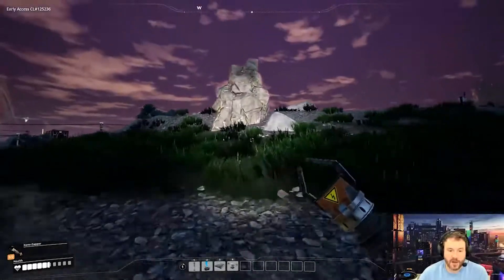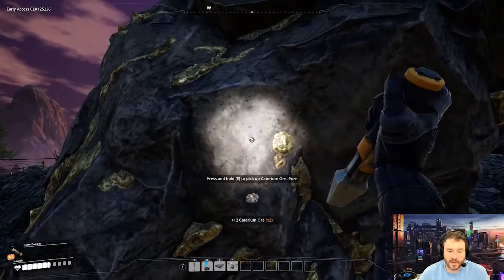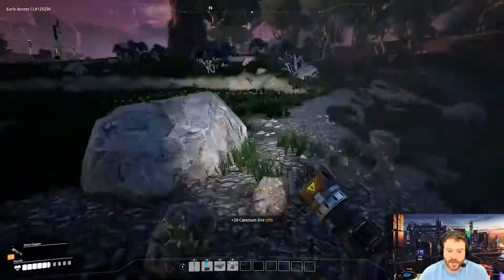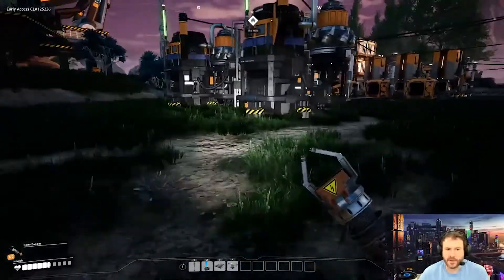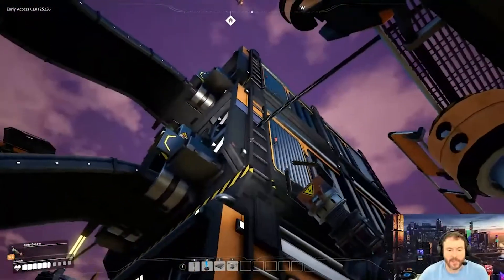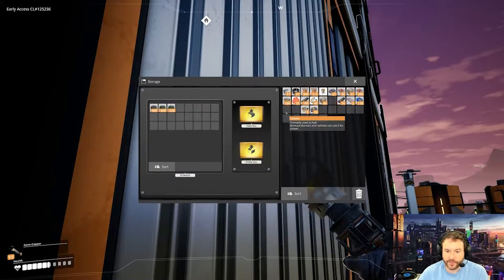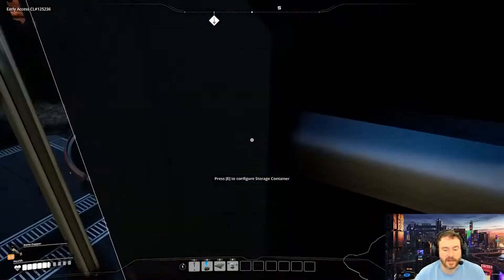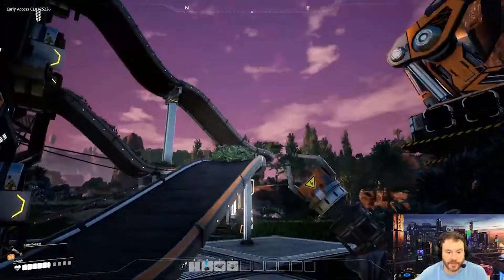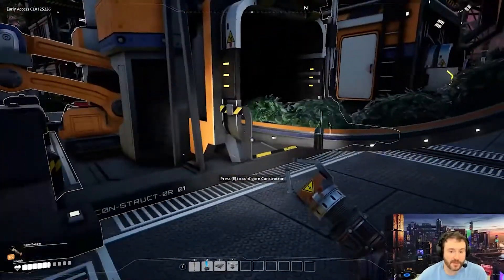Can I harvest this rock? Yes I can — 29. Because an even number like 30 wouldn't make sense, so that's why you get 29. This is what Satisfactory is all about. I got 1,300 leaves — leaves coming down ever so slowly. I'm really going to have to upgrade these conveyor belts, they are just moving too slow.